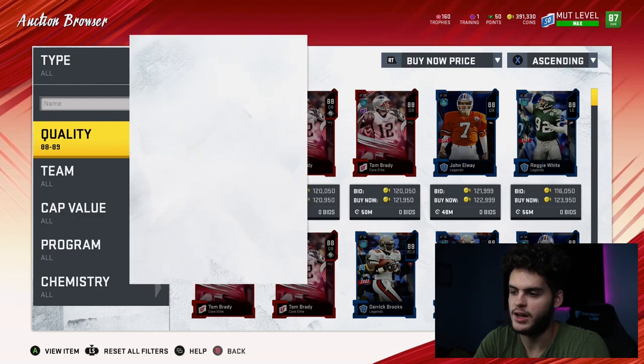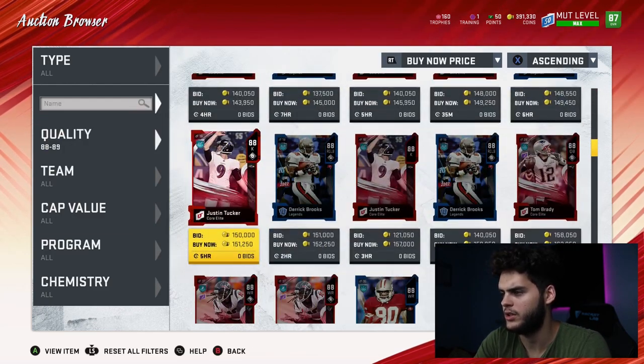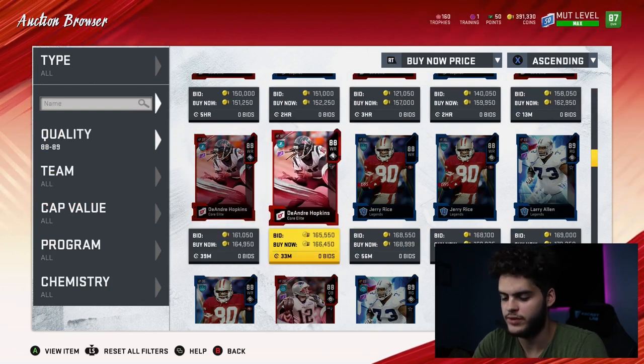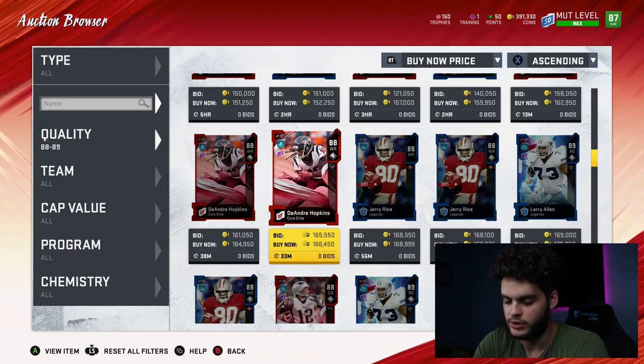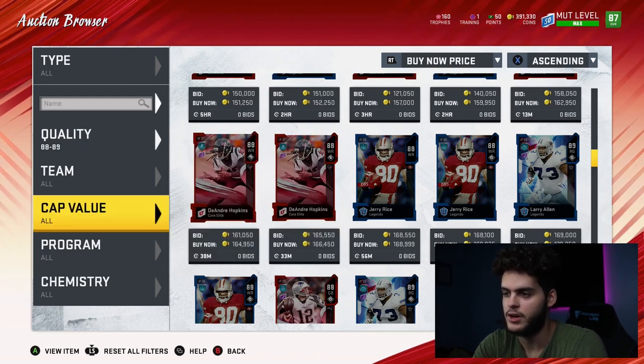For 89 overalls — like Michael Strahan or Larry Allen — they're going for about 170k. 170k divided by 3,570 training quick sell is 47 coins per training. So 88s and 84s are definitely the best options right now.